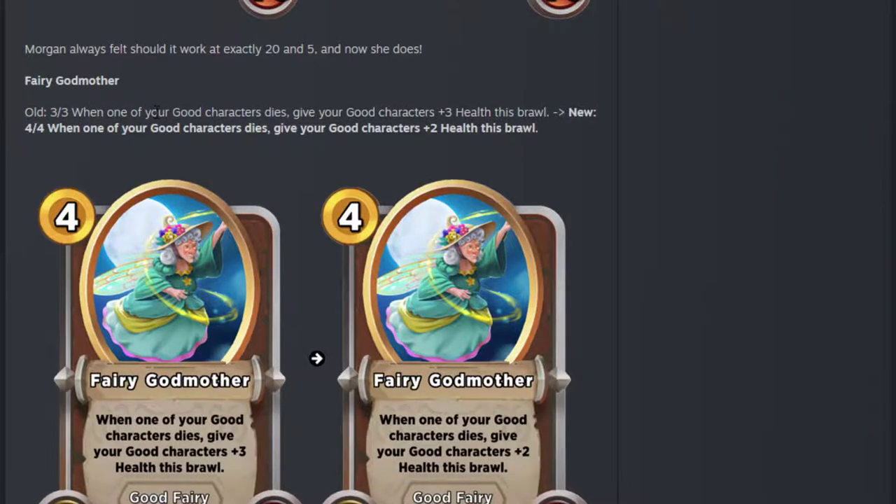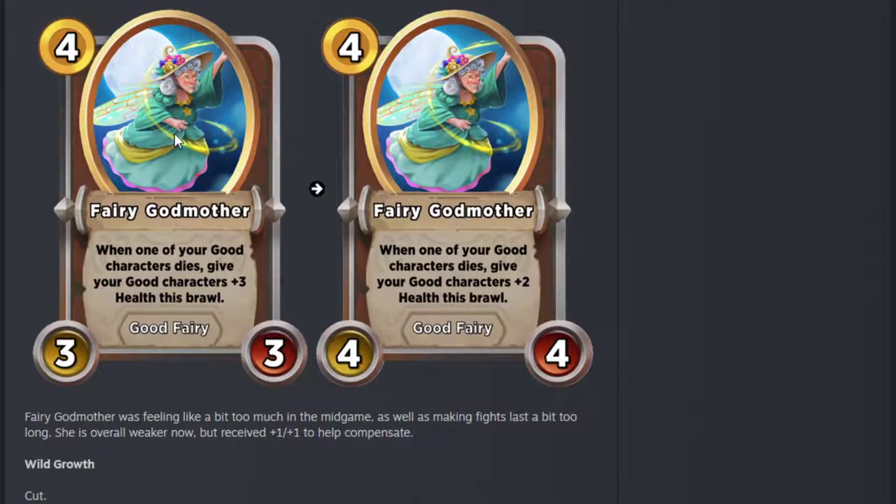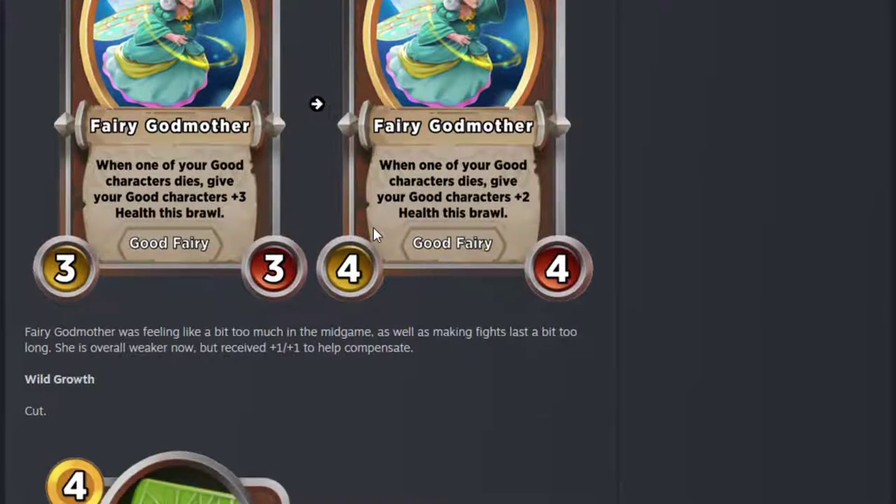Fairy Godmother — Fairy Godmother was feeling like too much in the mid game, really incredibly powerful. Now rather than plus 3 health when a good character dies, it's plus 2 health. But her base stats are higher, which is really good, because now just one Sugar and Spice or an unupgraded Unicorn can give her 5 HP to avoid mummy death. A lot easier to get her out of mummy death range and fireball range. A bit more attack is good as well. She's probably still going to be very good, just not ridiculously oppressive like she was. Good change for sure.